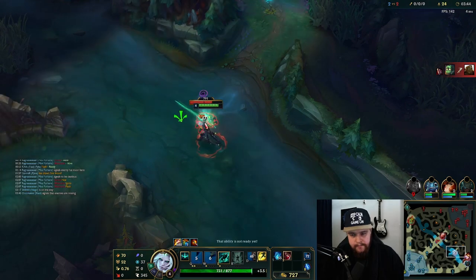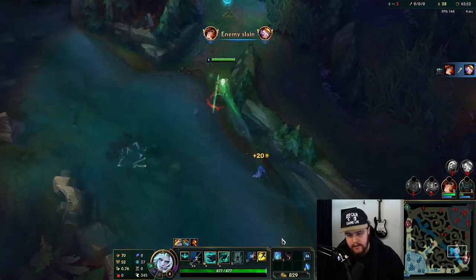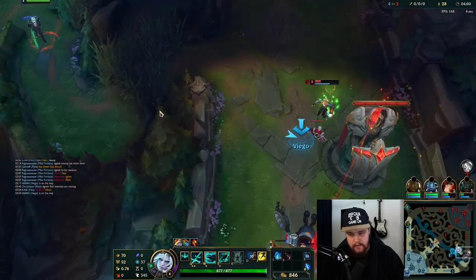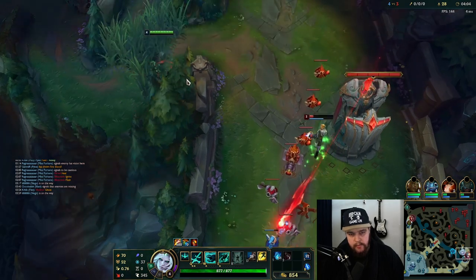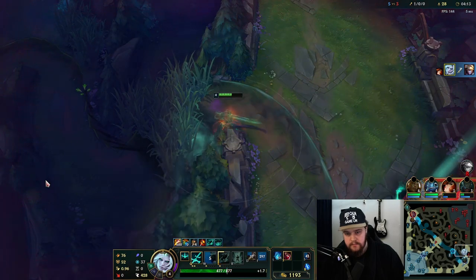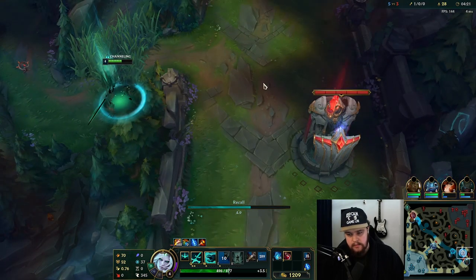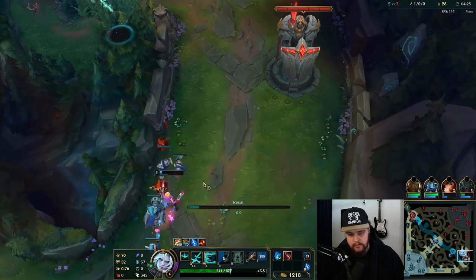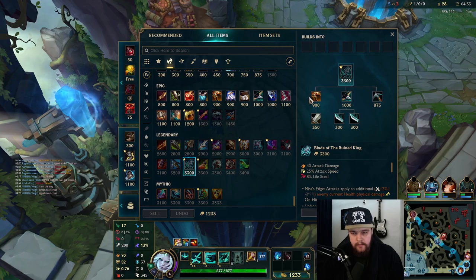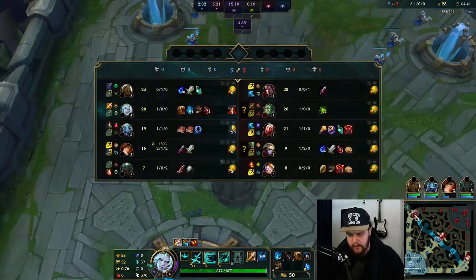Someone went for the top gank and ended up getting it. She started with a Tear — that's greedy as hell — but he actually killed him. I should have walked around the other way. I could probably dive this, I just need them to push the wave out. The way to not hit the turret there is to activate target champions only. Toggle target champions only is a pretty big one — it makes sure you don't click the turret. The default key is the key next to your one.